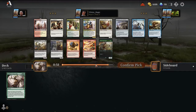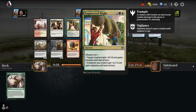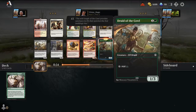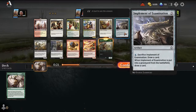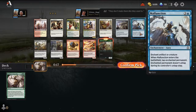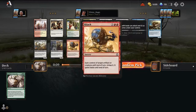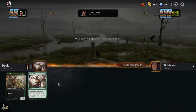Here we have a Renegade Rallier, which could be decent. There's an Engineered Might — one thing it suffers from is that it's not instant speed. It's a nice finisher though. And then there's just a Druid of the Cowl — a nice mana elf to ramp for our Rishkar's. Shipwreck Moray looks pretty decent, 4 mana, 4 energy if you're in the energy deck. Implement of Examination, 4 mana draw 2 on an artifact. Malfunction — decent removal spell. I know Night Market Lookout overperforms, especially if you have a Sky Skiff. We'll just take Druid of the Cowl.